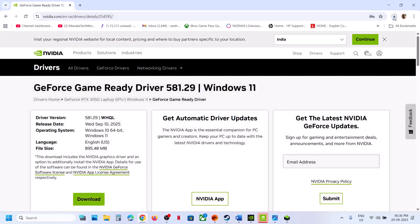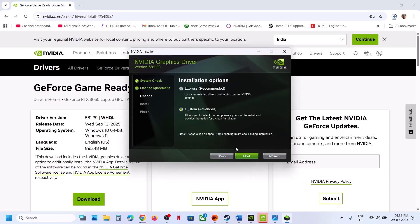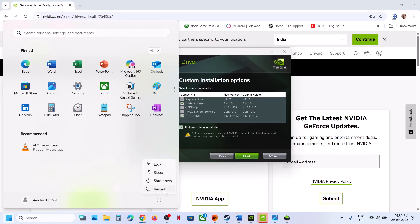Once the download is complete, you can run this .exe file and you will see the screen. Click on Agree and Continue, then select the Custom option and click on Next. Then put a check on the box which says Perform a Clean Installation. After the clean installation, restart your computer, and then you can launch the game.